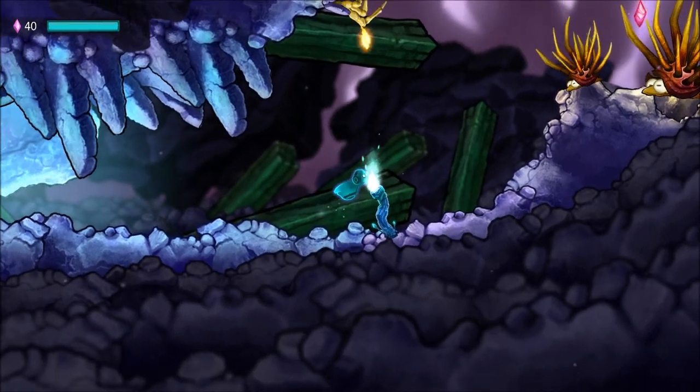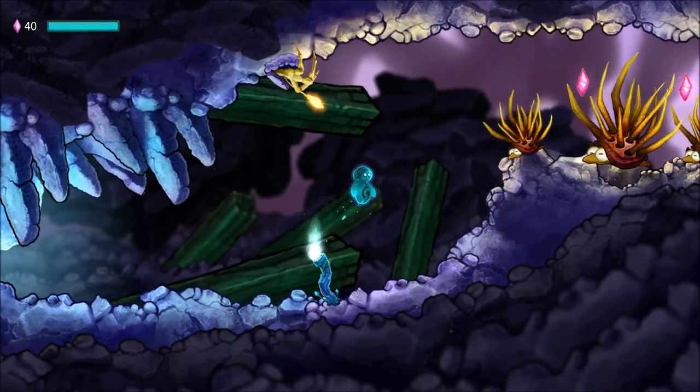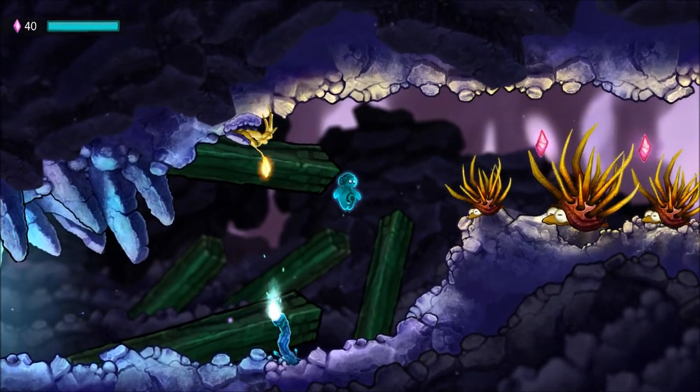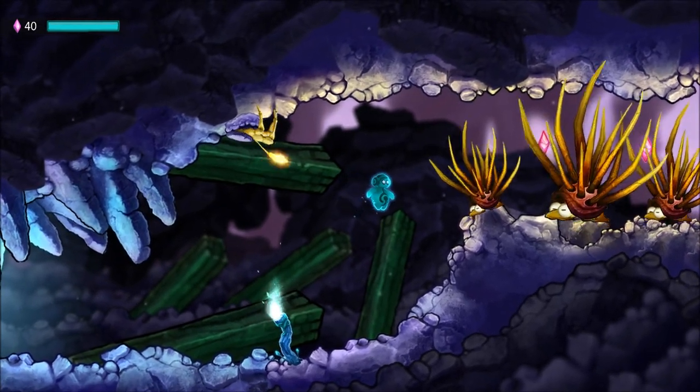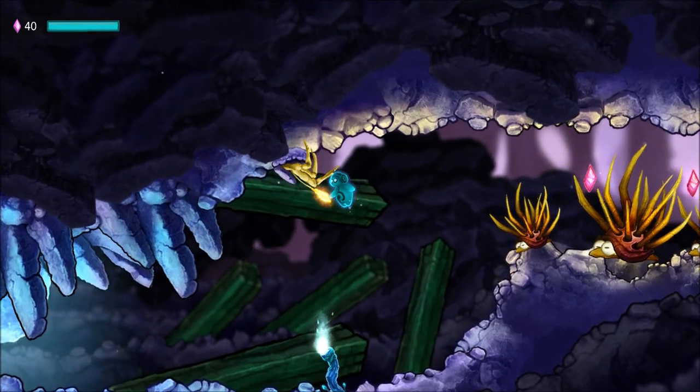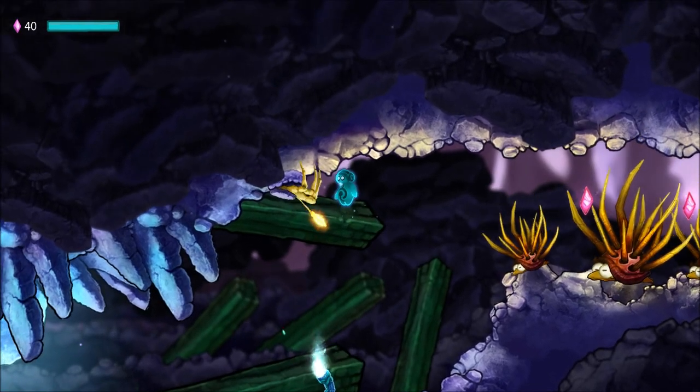So this little thing right here, this is the checkpoint system. If I die beyond this point, I would be brought right back to here. So we've got these dudes — really spiky, kind of dangerous. We can't pass them, and how we do pass them is we stop their little friend here who's making them dance to the beat.